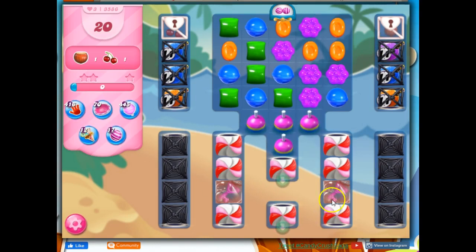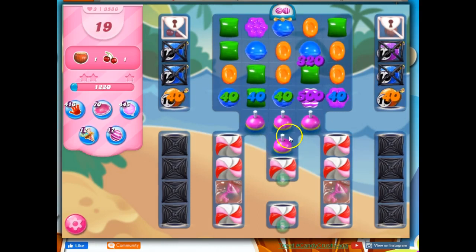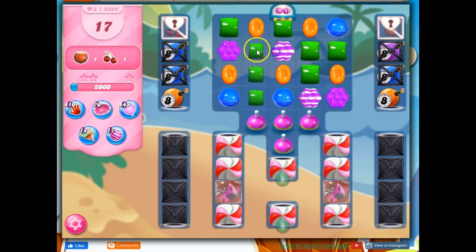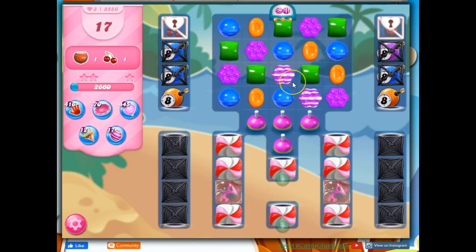It's hard to tell at this point in time, but I do know that collecting these keys is going to be significant. I've got a stripe dispenser here, and I've got some fish bobbers. And if I can hit those fish bobbers with combos instead of single swipes, then I'll have a better chance of getting more fish coming out.